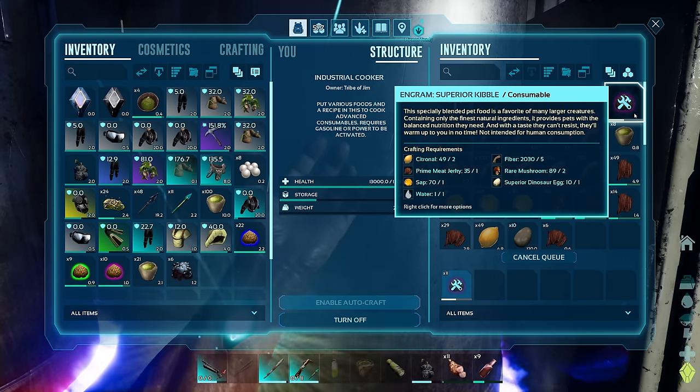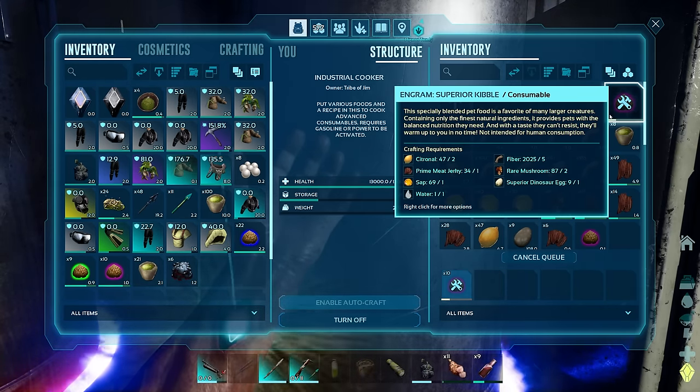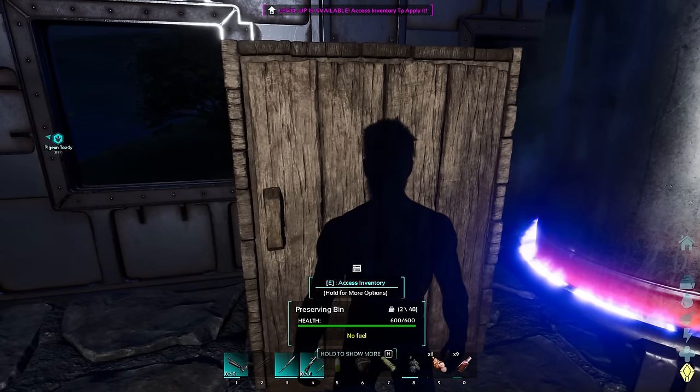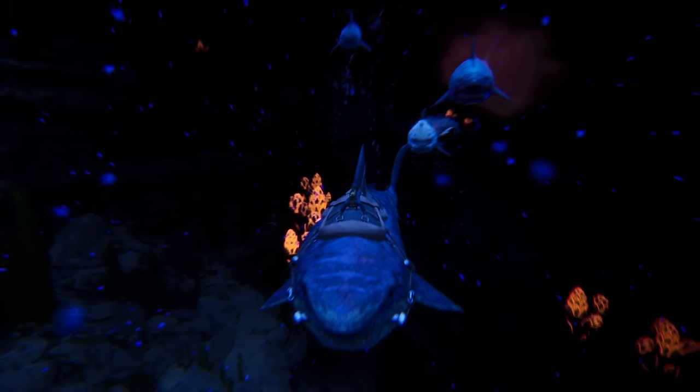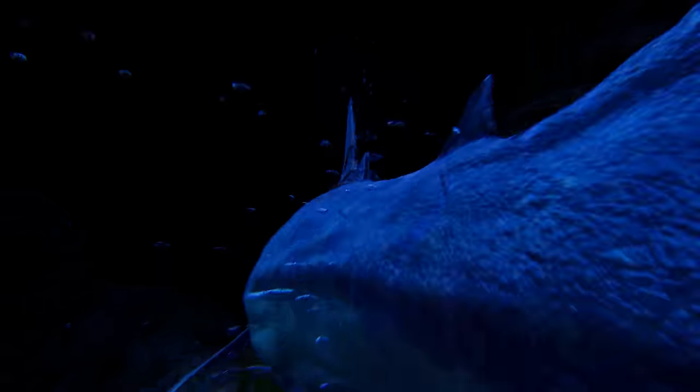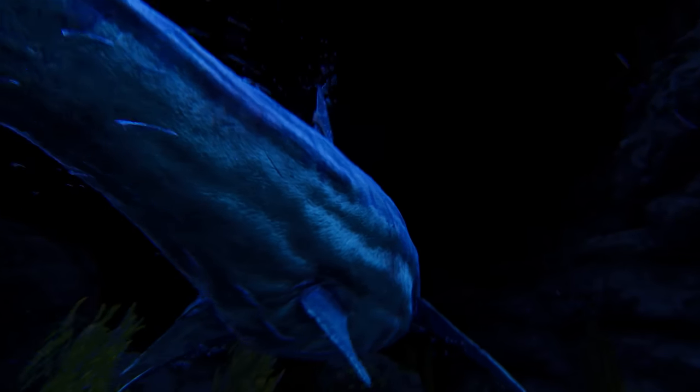Eleven - let's craft all the kibbles. We'll do that and then just go into the deep. Right, I've only just come out of my base and we're already attracting all sorts of trouble - Alphas. Right, doing one, we're just getting out of here, we're motoring away.